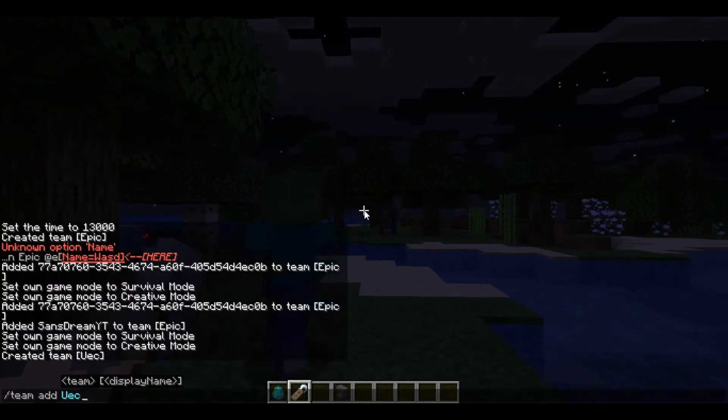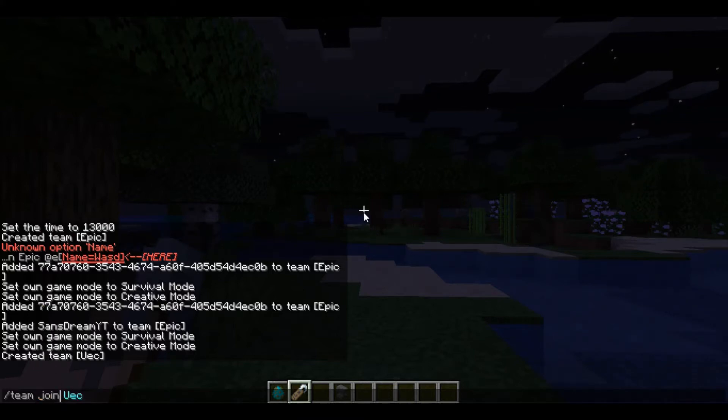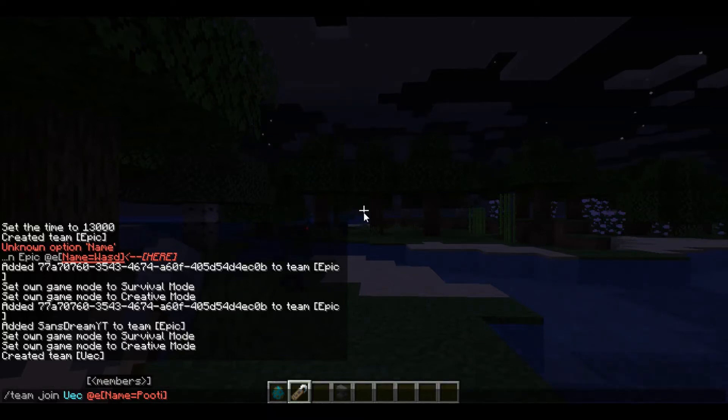I'll call the team 'youk'. Then do team join youk. Then you do '@e' — whatever that selector is — and then 'name equals booty'. Note that you cannot have a capital letter in the selector argument, but you can have a capital in the name itself.